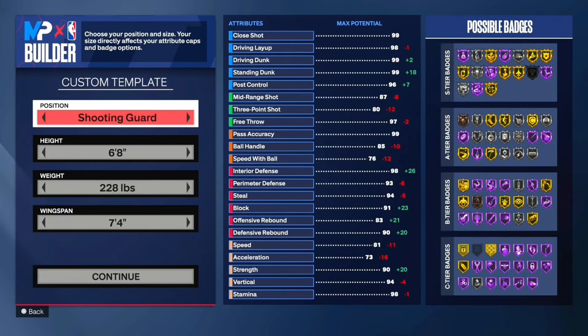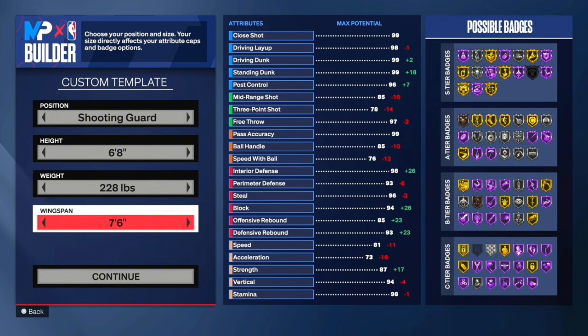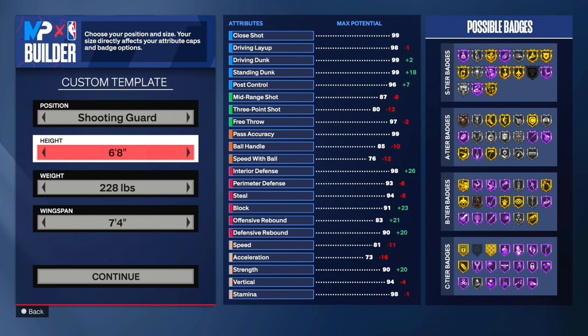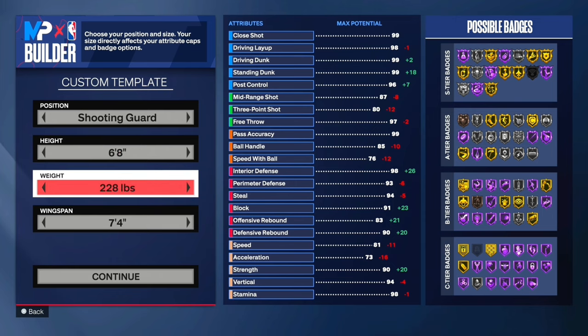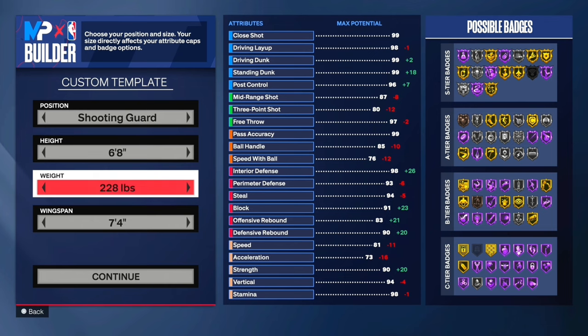This build is going to be a shooting guard. He's going to be 6'8", 228 pounds, and a 7'4" wingspan. The reason we have a 7'4" wingspan and it's not maxed out is because we want that 87 mid-range, so we get Tracy McGrady base. If you don't know, that Tracy McGrady jump shot goes crazy — it's so overpowered. As far as the weight, 228 pounds, we do want that gold immovable enforcer, because that badge is extremely overpowered. It's probably one of the best badges in the game.